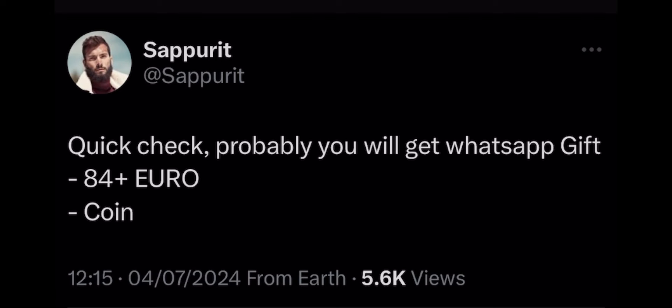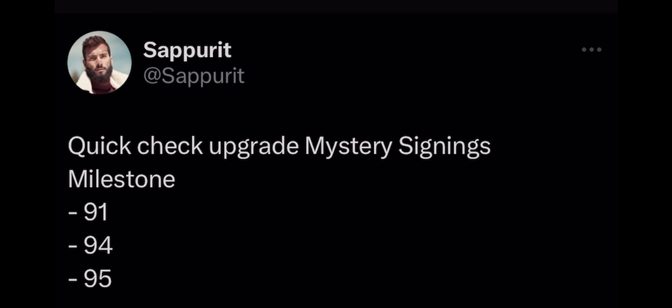So here are the gifts we're going to get — I thought it was a code at first but it's not. We're just going to get a WhatsApp gift straight up. You'll get an 84+ overall Euro player and some coins. Not sure if we get it today or tomorrow, but we're all going to get this new WhatsApp gift, which is decent even though it's not a high overall card.